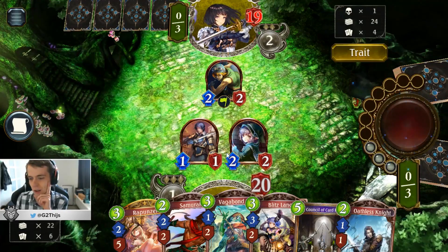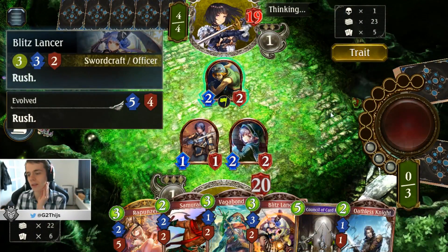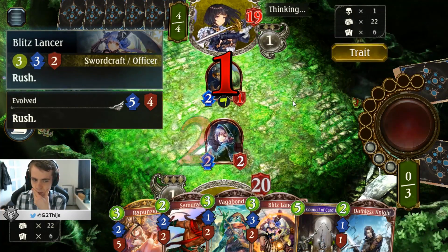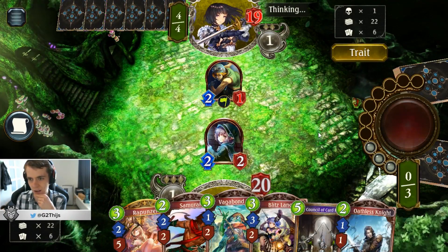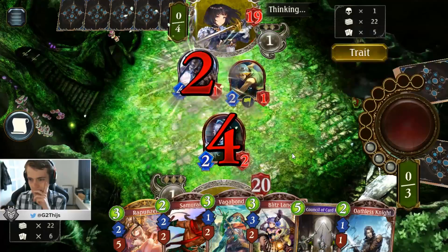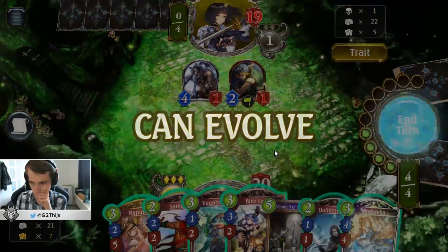I think I should trade it there with the Lancer — so expensive. Cold attack with Lancer. Yeah, now he draws a card. Man, it is going to be so bad. The clash — before the damage is dealt, it gains it. So I gave him a card away. Rush.